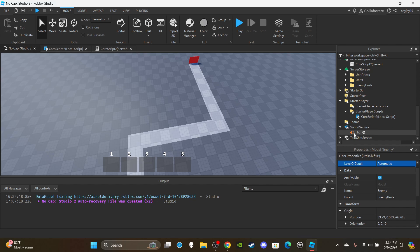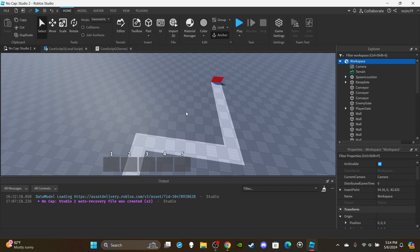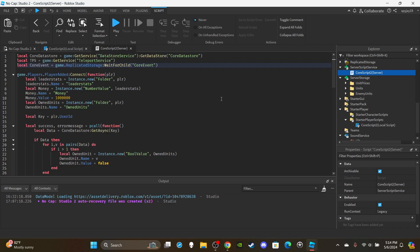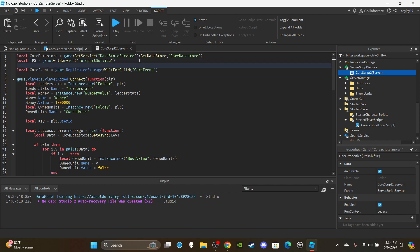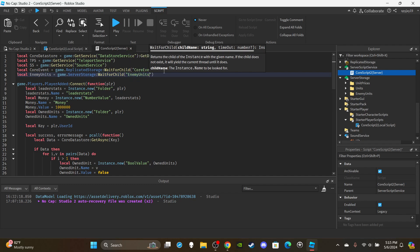Also in SoundService, you'll need a hit/punch/gunshot sound — whatever type you want. This is the sound that plays whenever a unit shoots at an enemy. Now open the server script. After the TeleportService variable, add: `local ss = game:GetService('SoundService')`. Then after the core event, add: `local enemyUnits = game.ServerStorage:WaitForChild('enemy units')`.